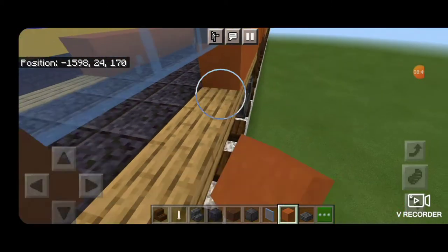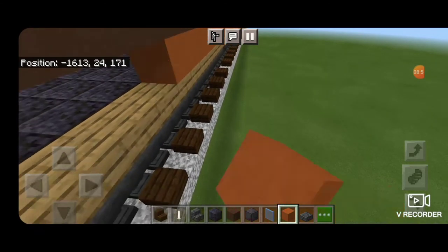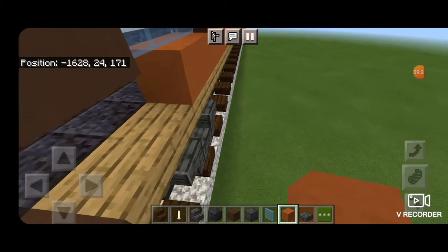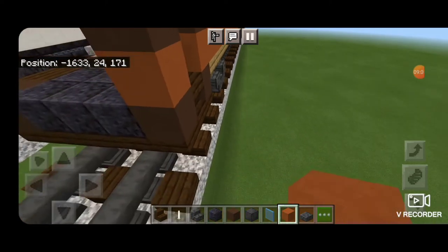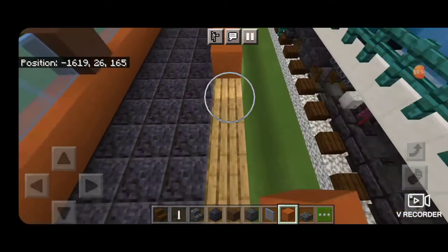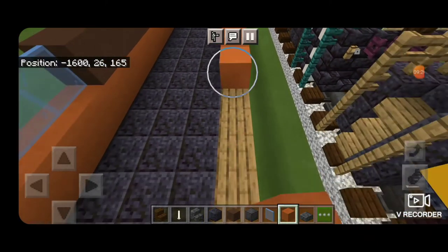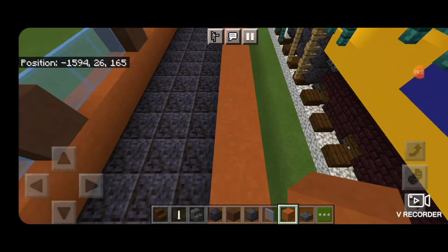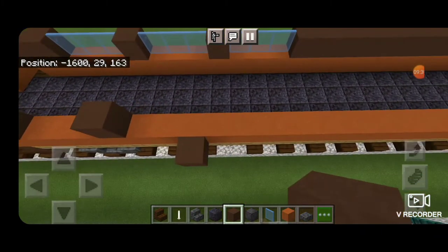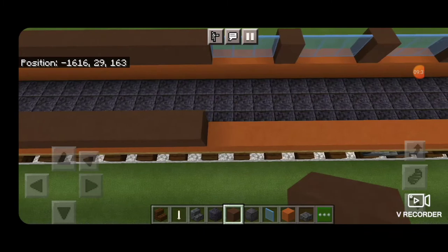Now we're going to come up on this end with orange terracotta and continue our orange terracotta down the length of the car. When we get down to this end we leave a gap, one on the corner, then one here, a gap in the middle, two here, and leave a space for a door. Then bring it all the way down this side of the car until it matches up with the orange terracotta already placed. Above the orange terracotta copy over our pattern of brown terracotta so it matches the other side.